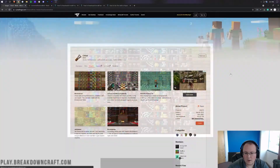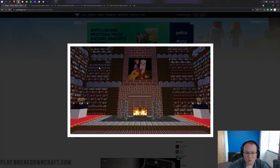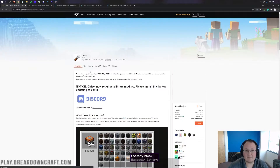Look at the different bookshelves you can make with Chisel, different blocks and checkerboard patterns — all of this is done with the Chisel mod. So many different textures, so many different things. And it's hard to keep it up to date because of that.